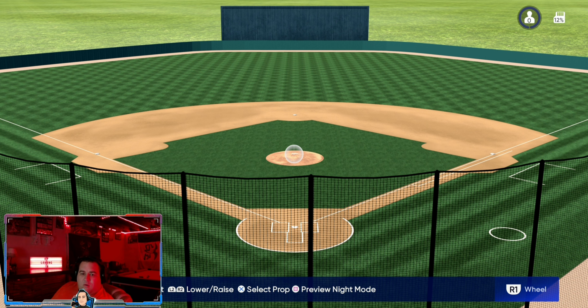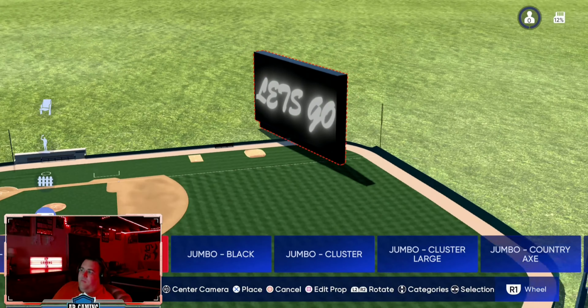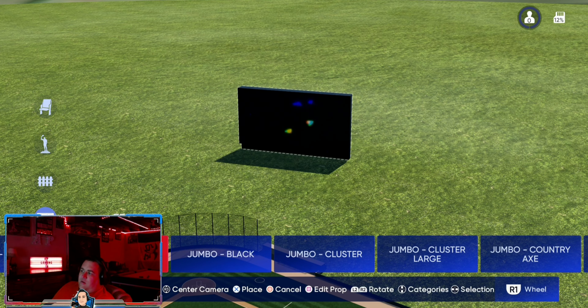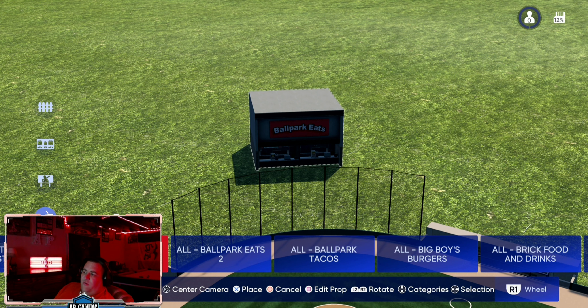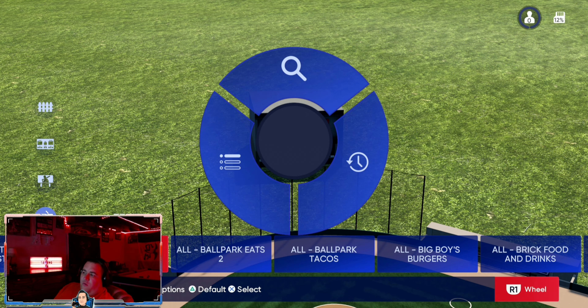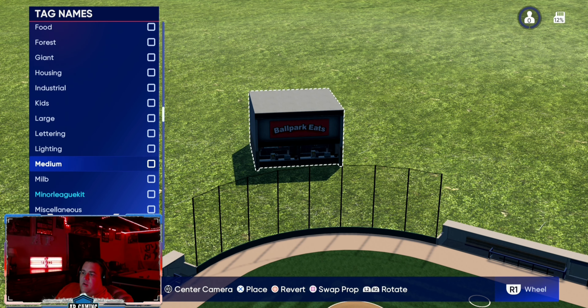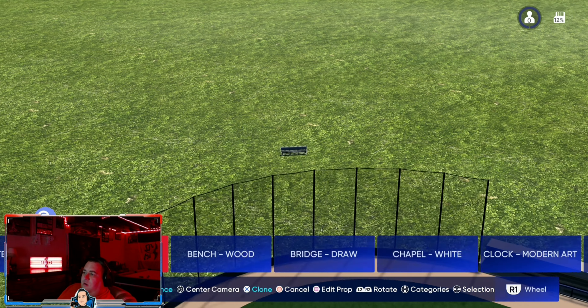In the update they said there are 89 new minor league theme props. We're going to go into our props here, zoom out, and put all the props out so we can get a look at them. When you go into props, hold R1, go to search by tag, and then go down to 'minor league kit' — it's there. Hit select, then confirm with the square button, and we get our new props.